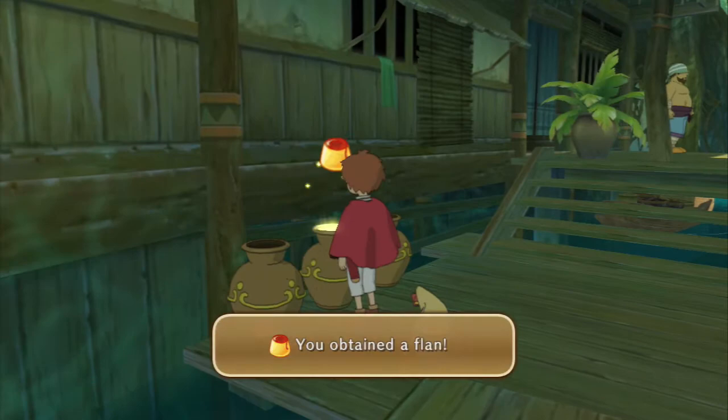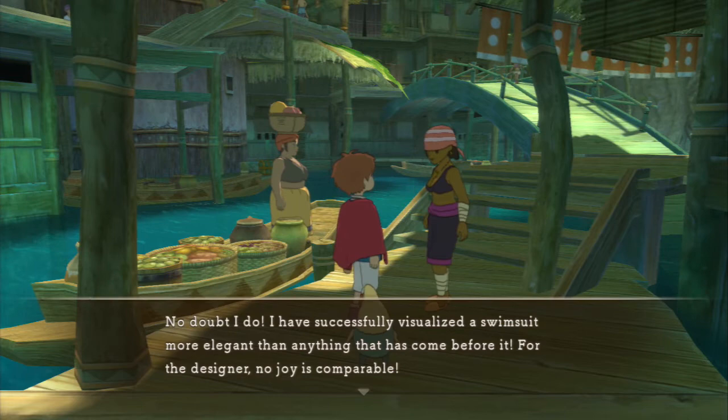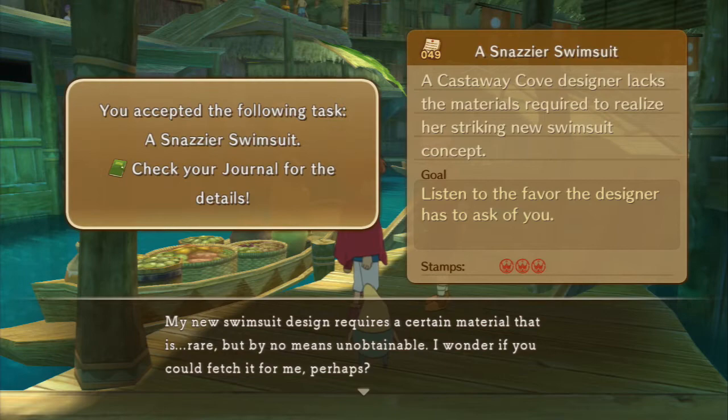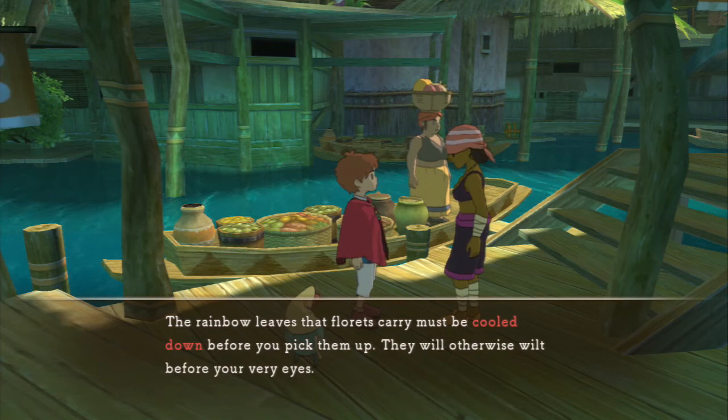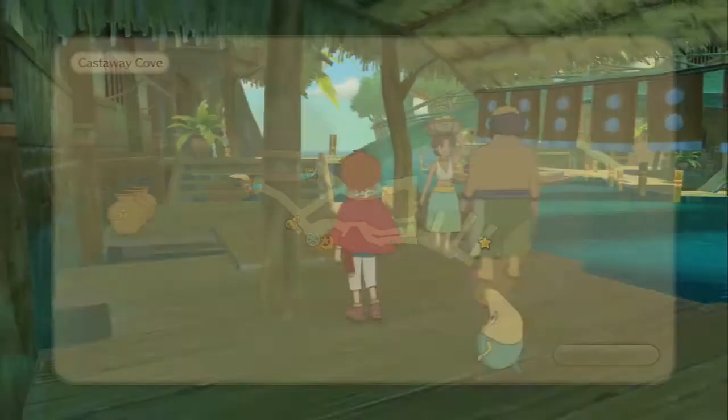Let's just see what's in here — a good old flan, because that's not a random place to keep a flan at all, is it? Was this the person that gives us the errand? I missed it actually. Oh yeah it is — number 49, a snazzier swimsuit. So that'll do nicely. May as well go and grab the others while we're here, although we're not going to do them straight away, we will be doing them fairly soon.